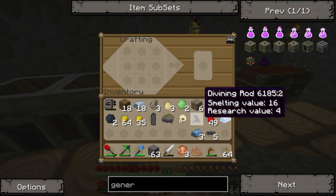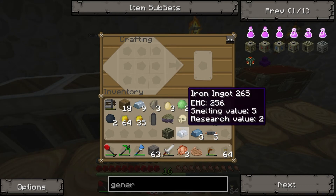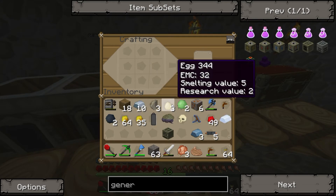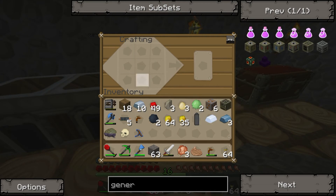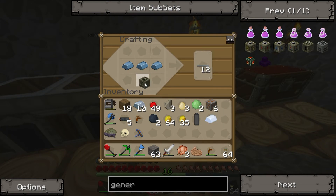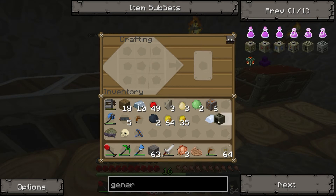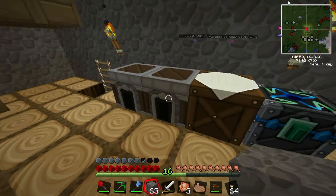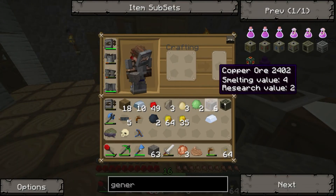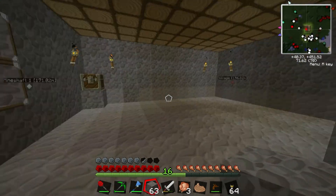Splendid, splendid. Iron furnace — just a regular furnace but made out of iron instead of cobble, rather. Let's sort this out. There we go. And let's see. Now we just need this, this, and this. Generator. Huzzah! Okay, now we want to use this stuff downstairs. Let's see where do I want to put this guy.